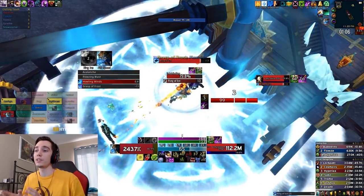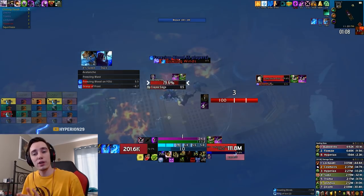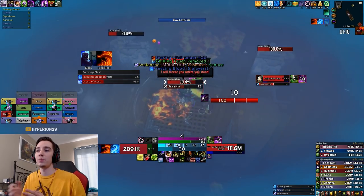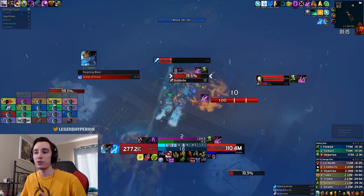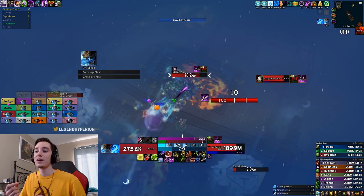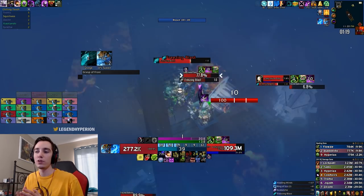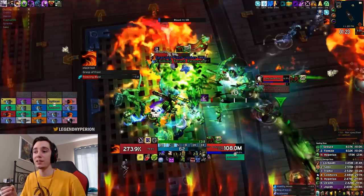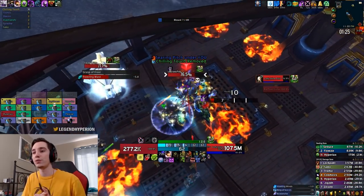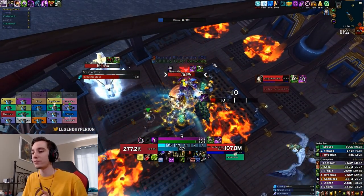If you happen to delay your AMS a little bit and people start running out and you see the frozen circle appear around you, and then you AMS, you can still stay in melee to hit the boss — but you will have to dip into the fire at the last second or run back out towards the ranged camp to avoid getting frozen.